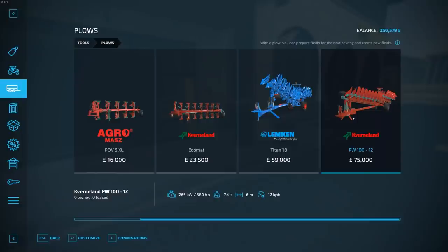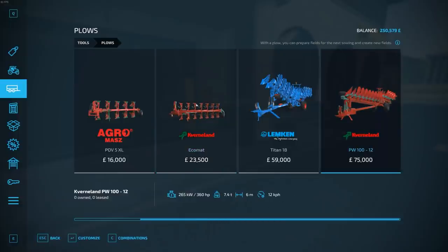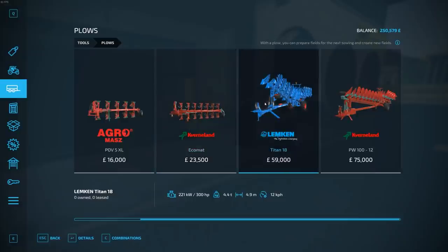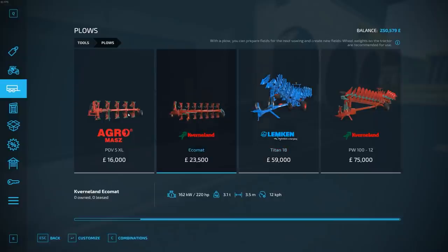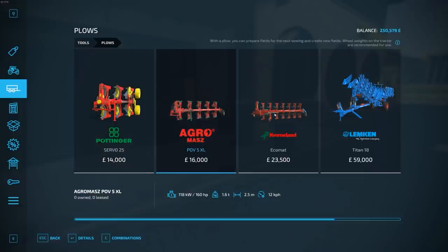If I'm dedicated to a vineyard as an overall prospect, I possibly shouldn't purchase the supermax plow because it's 75 grand. What's a cheaper option? It's only got a three and a half meter spread and will allow me to do 12 kilometers an hour, whereas this one has a six meter spread. I do think the cheaper one will fit on the back of my cheap system. None of these are very wide though - that's not even one and a half meters, two and a half meters, three and a half meters. I think I can't go any cheaper than that. We'll buy it then.